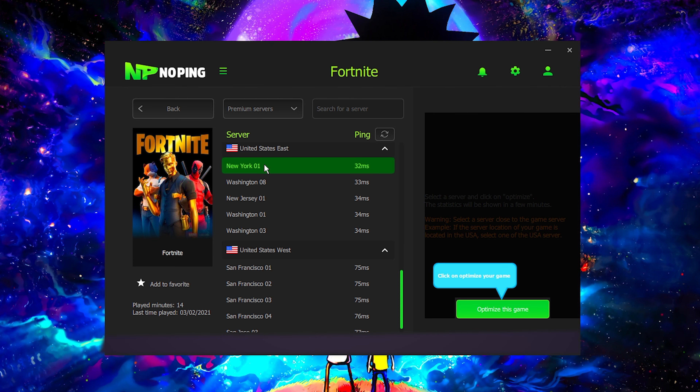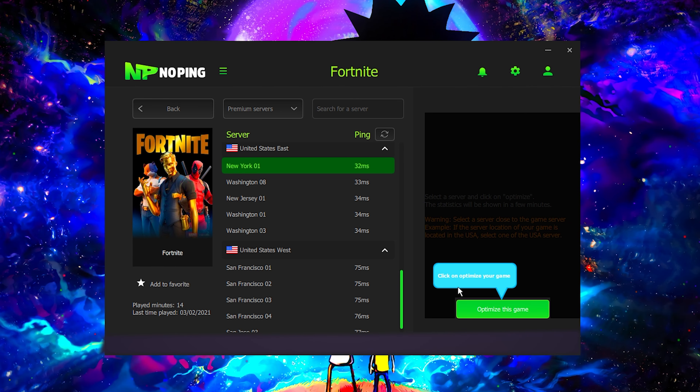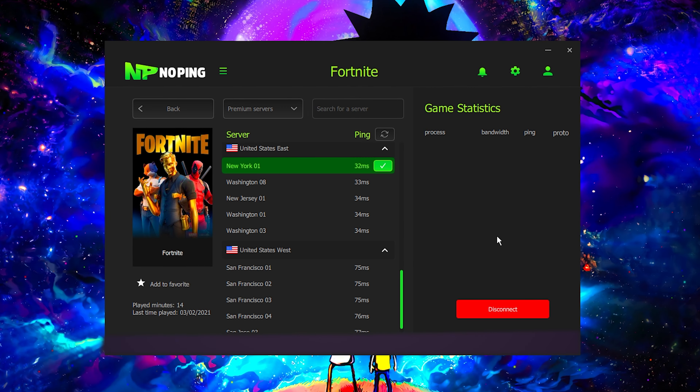Now we're going to scroll down and find the server. For example, if you're from Japan, you'd choose Tokyo 5, which has the lowest ping for that region. For my example, I'm going to click New York 01, which is 32 milliseconds ping. My ping usually hovers around 40 to 45 ping, so this is a huge decrease just by installing this simple application — I can decrease my ping up to 15 milliseconds. We're going to select New York 01 at 32 milliseconds.